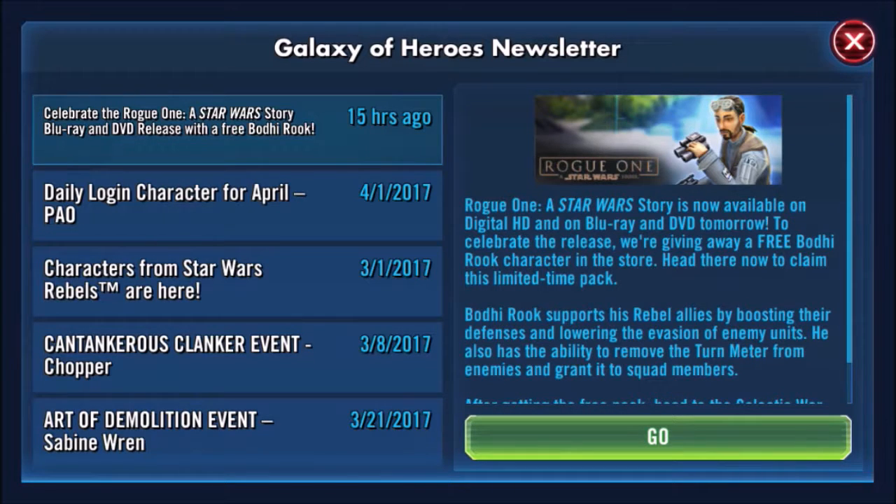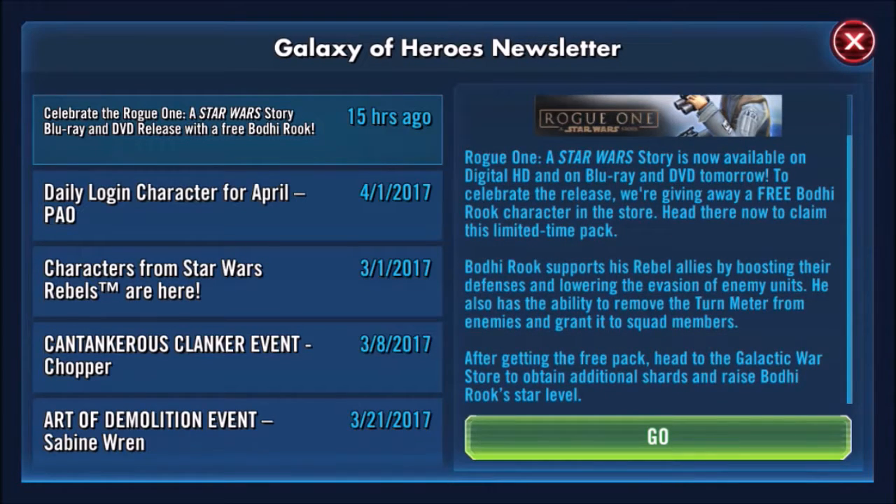I am picking that up — it'll probably be in my Disney World, April, and Celebration haul, which I'll be doing hopefully soon after Celebration. So we get a free Bodhi, and it says how to get more additional shards of him. He's going to be two stars and in the Galactic War Store, so we'll probably be able to get him to seven star really easily. I'm probably going to do that right now — I'll probably stop farming ships and go get him.